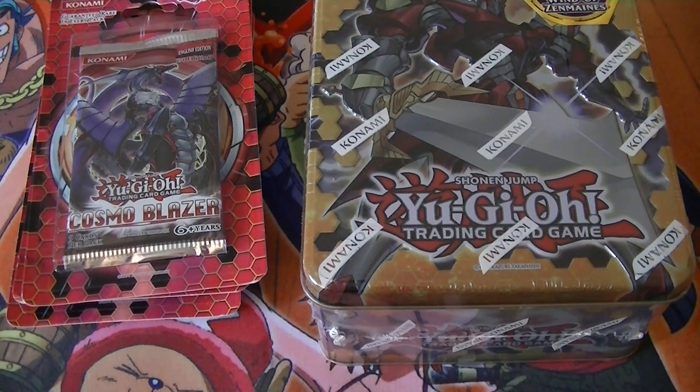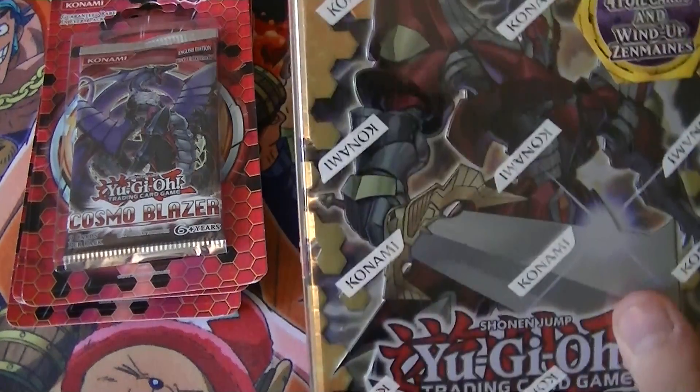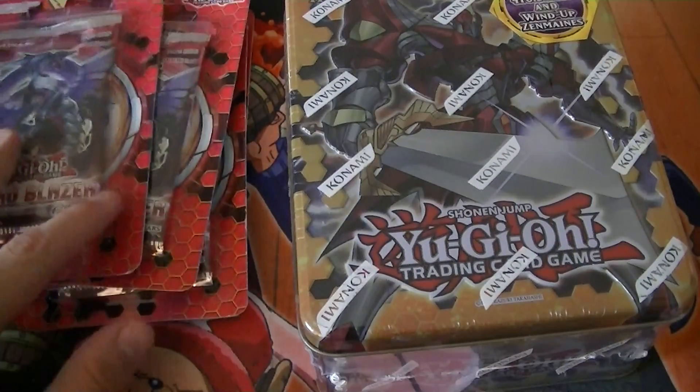What's up, YouTube? It's Marshmallow and Fluff here, and I'm going to be opening a Heroic Excalibur 10 and four Cosmo Blazer packs.